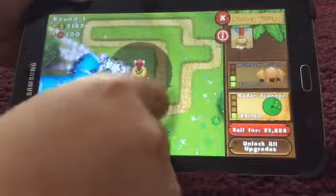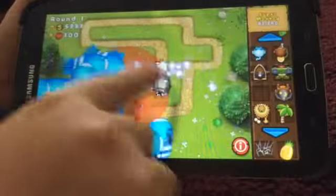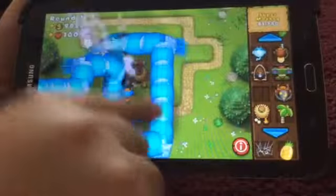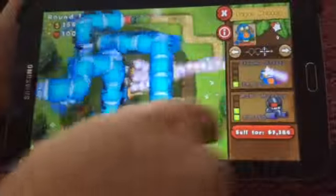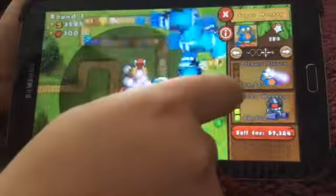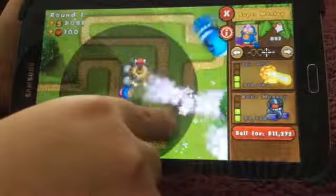Then get the Jungle Drums for the monkey village, and when you have enough money put another super monkey here and get the range upgrades and get up to Plasma. That's all you need for now — you may lose a couple of lives but it's fine. Actually, we won't lose any lives.